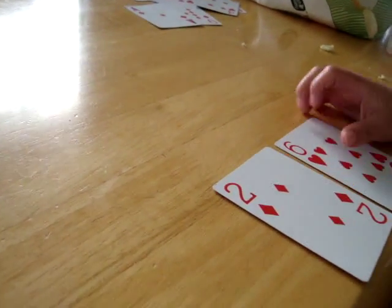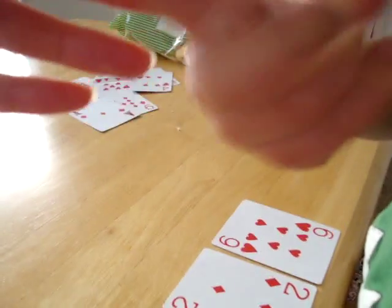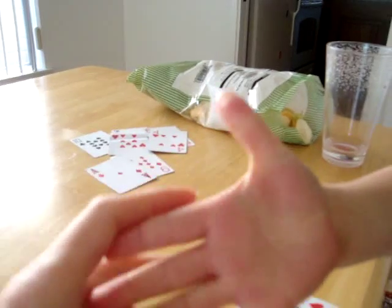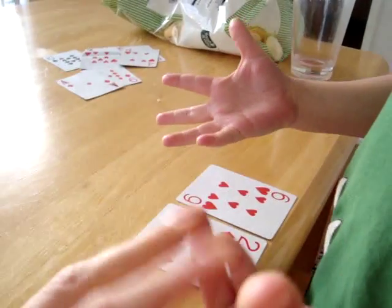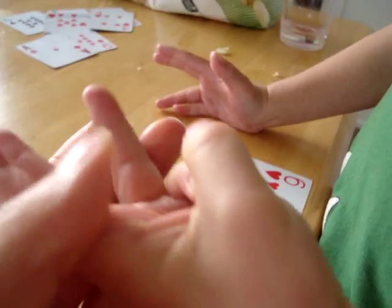Count on your fingers. Say two. Two. Then put a finger up and say three. Three, four, five, six, seven, eight, nine, ten. So what number do you need to make a ten with your two? Three, four, five, six, seven, eight.